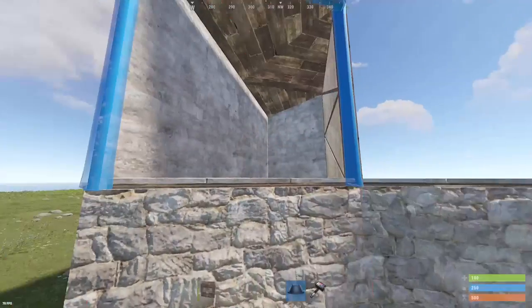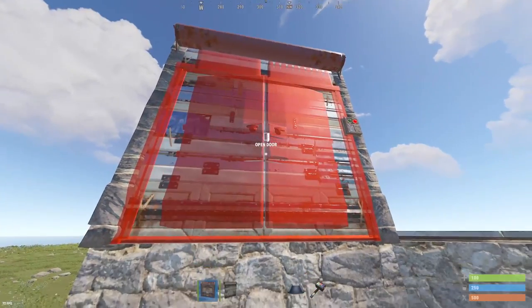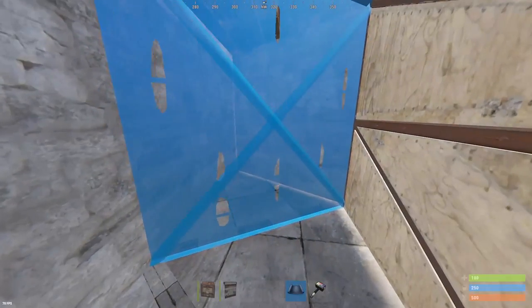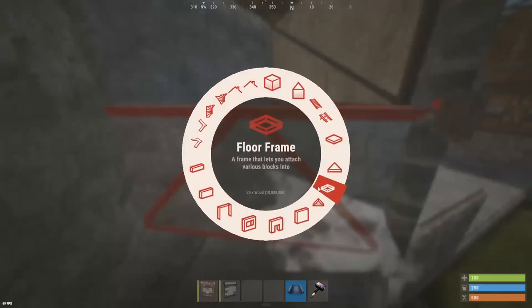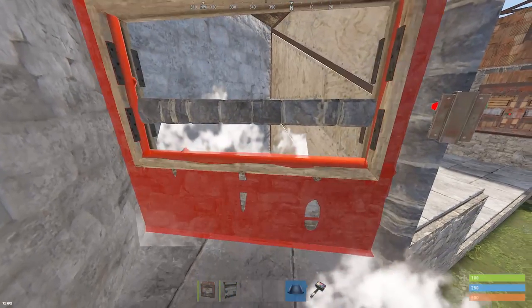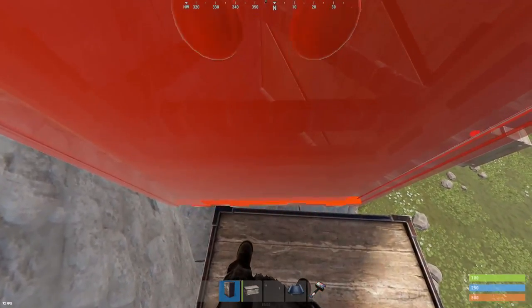I like to put a garage door here in case I need to expand later for a large battery room. And then I like to do these unlootable TCs with the frame right here and then a window in front of it. You can still put a TC in there if you get raided or somebody destroys this by standing on a box.